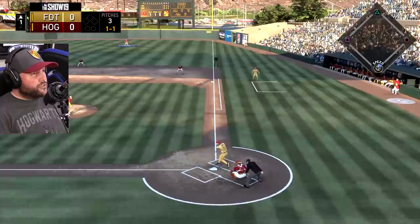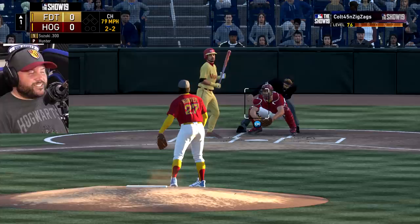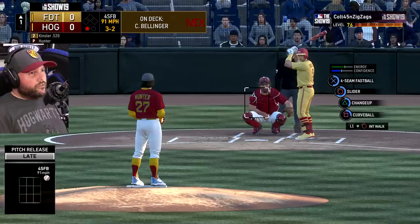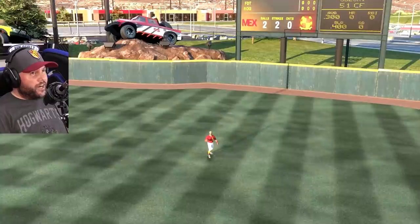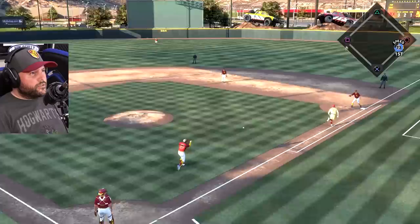Now we're going with the low changeup. Swing and miss would be nice. He doesn't take a hack at it. Fastball right up there — pop up to second. Fly ball to right. Full count, we're going slider — right out there. Weak ground ball. Two outs!